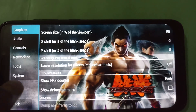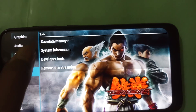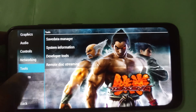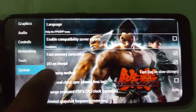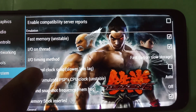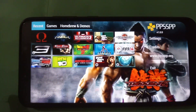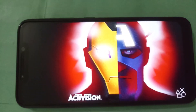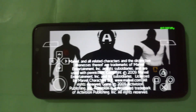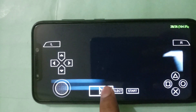In Tools, remember that in Developer Tools the CPU core must be set to Generic JIT to run your game properly. In System settings, Fast Memory must be enabled, the I/O thread is enabled, and the I/O timing method is set to Fast. If some games still run choppy, set the PSP emulated clock speed to 100% on Auto.